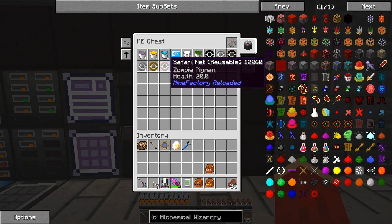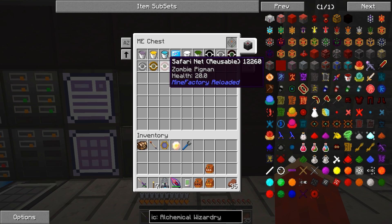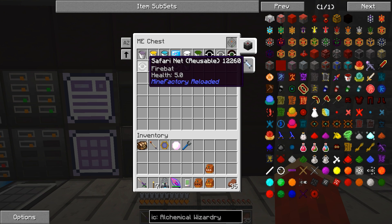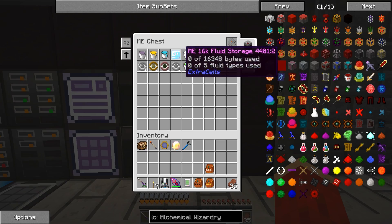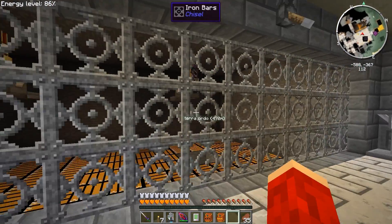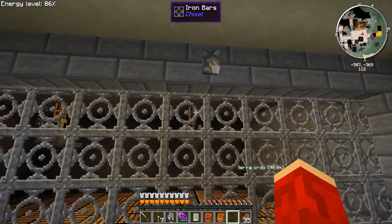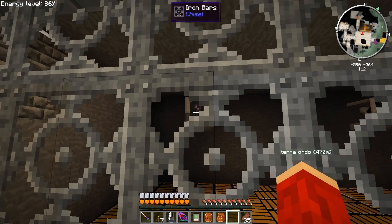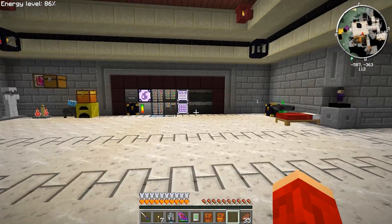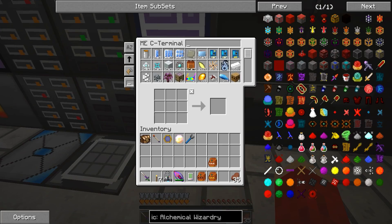I went to the nether and I grabbed — I think I already had a pigman — but a blaze, a fire bat, a wisp, and a wither skeleton. So wither skeletons are in here, which I've already run for a while. The pecs are in here and I'm using the pecs for mana beans, and I got quite a bit now.